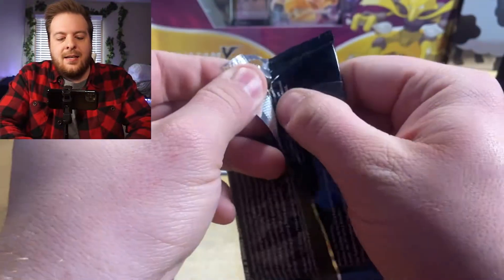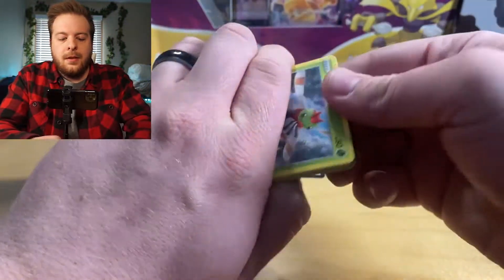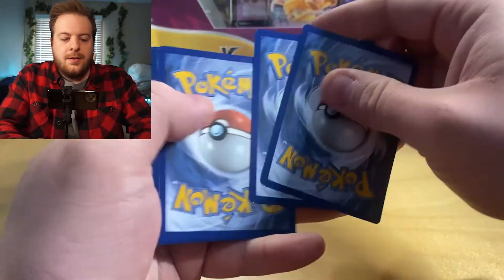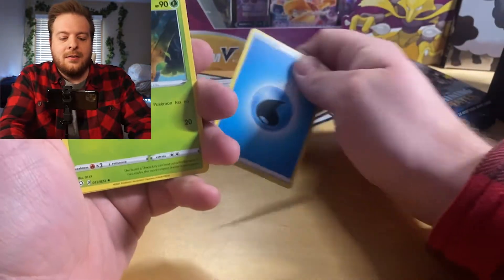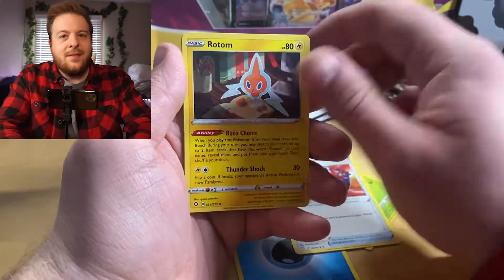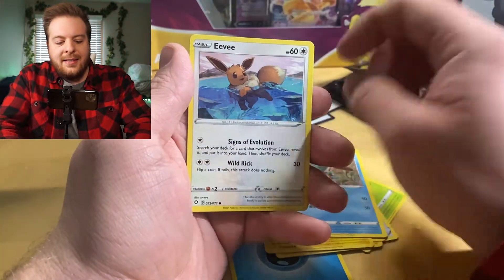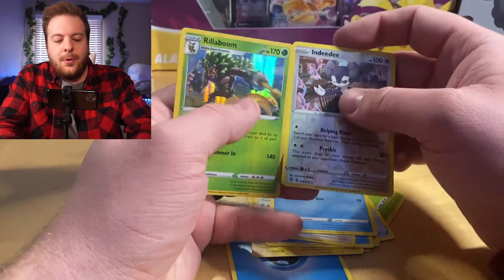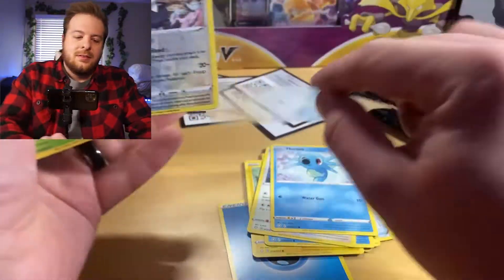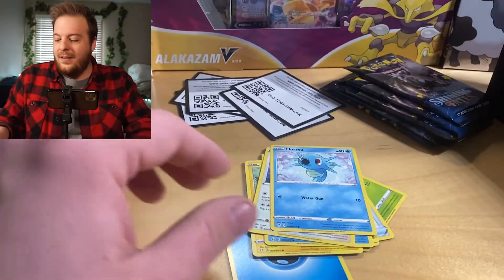Next pack — there's an easy opener. That's what we like to see. Code card. One, two, three, and a four. Fire, water. Okay, great. Thwacky, Rusted Shield. Haven't got a lot of hits today. Rotom, Yanma, Morpeko with the Shuckle, Trudel, Eevee, Horsea. Reverse NDD — that's a rare. And a Rillaboom again. Yeesh. What is happening? If you guys saw my first video, y'all know it would be fire. But what is this? This is like… yikes.